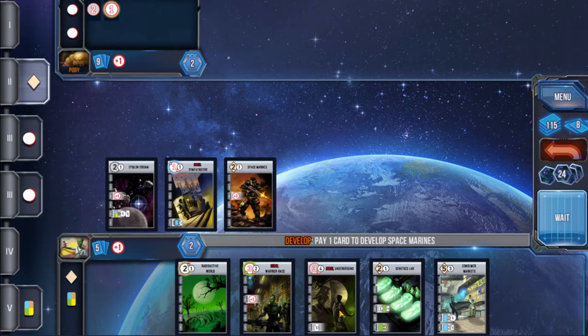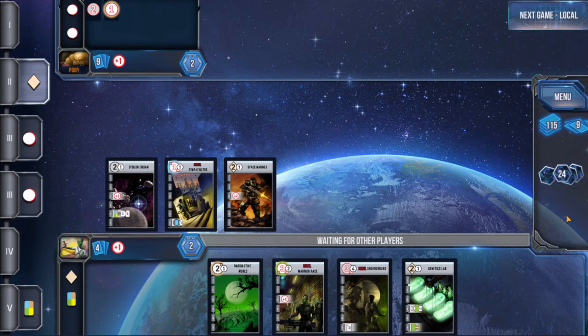Let's get rid of Consumer Markets. I'll be able to get out Rebel Warrior Race, and I think Rebel Underground on his settle. That should be pretty good, and then we'll have two goods ready to go for next turn — we'll be able to trade one, probably the green one, and use the blue one for Epsilon Eridani.